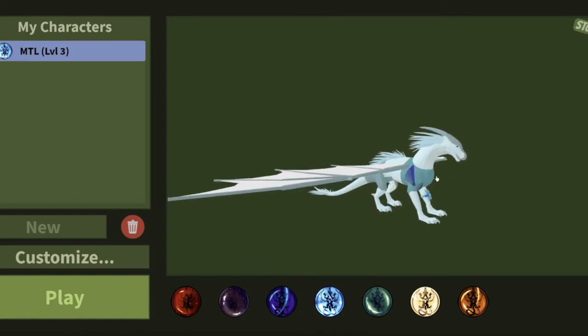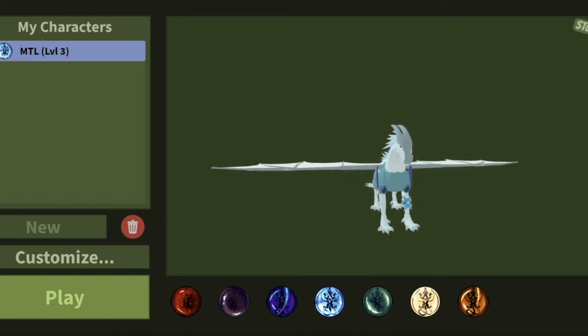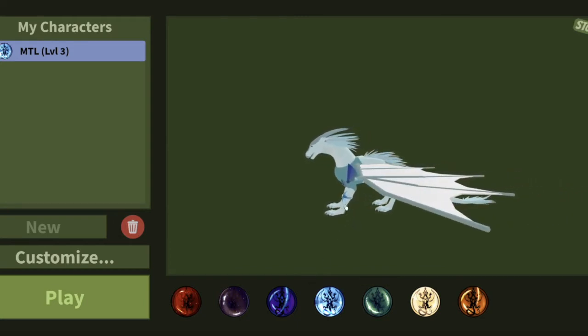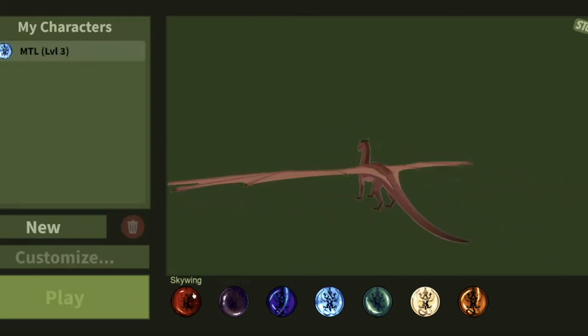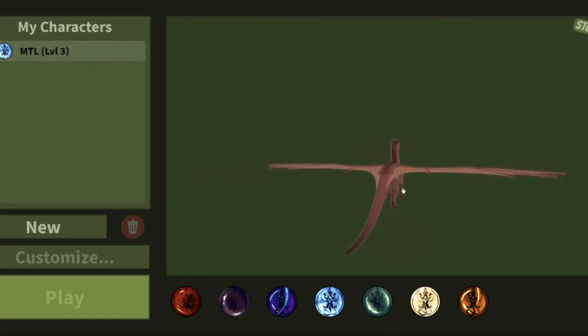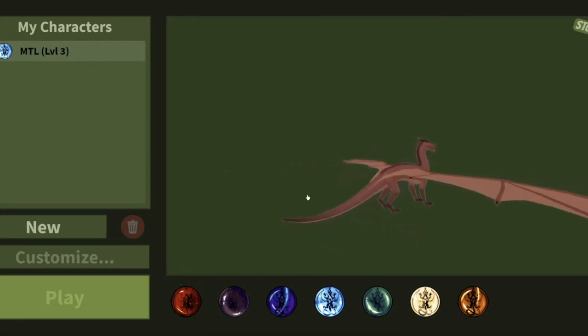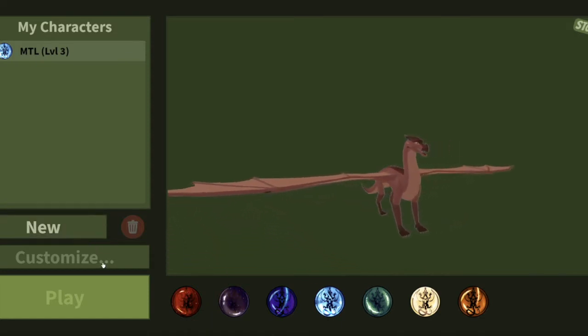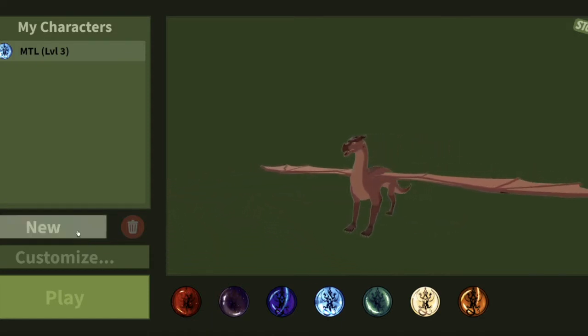We're back here in the customization. I'm just going to show you the customization since we're in here anyway. Right here we have the Skywing — this is the model. If you want to just make a new one, you just click new and customize. I'm not going to, but actually, just new.